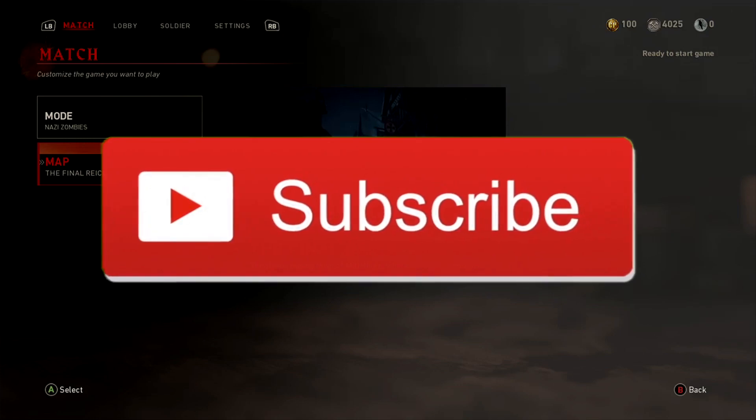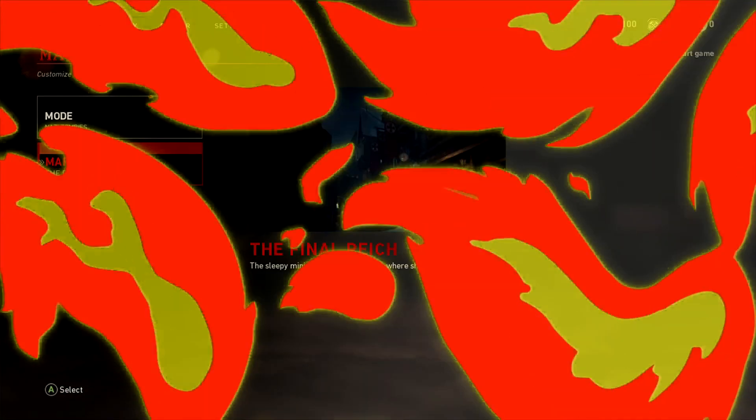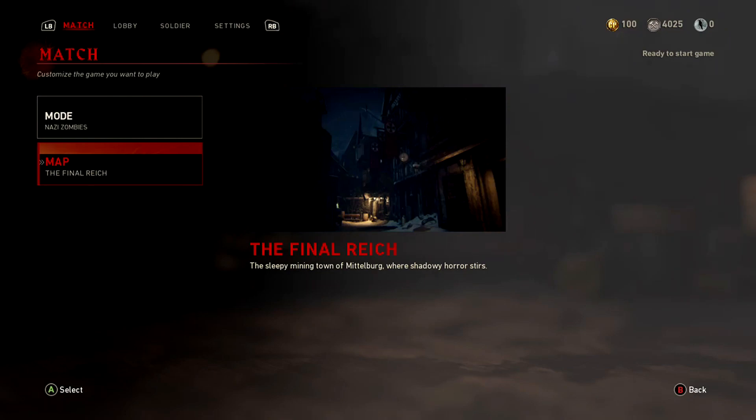The new Zombies map came out yesterday on Xbox One. PS4 gets it 30 days earlier than Xbox does, but that's going to change after Black Ops 4 comes out, because for Black Ops 4, PlayStation is only going to get it 7 days before us — only a week before Xbox.